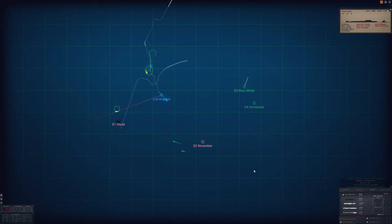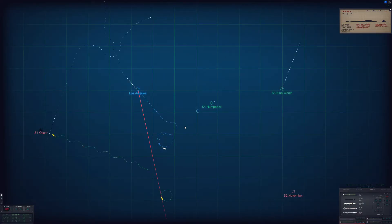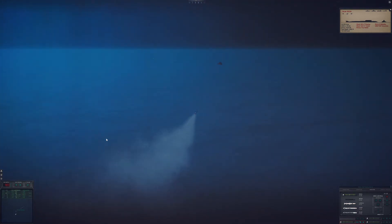We will now close on Sierra Two November, and here we almost have a catastrophic event — our active torpedo begins to turn toward us and appears to be locking on. However, in the course of locking onto us, it actually relocks onto a humpback whale and saves us. I apologize to any animal activists.